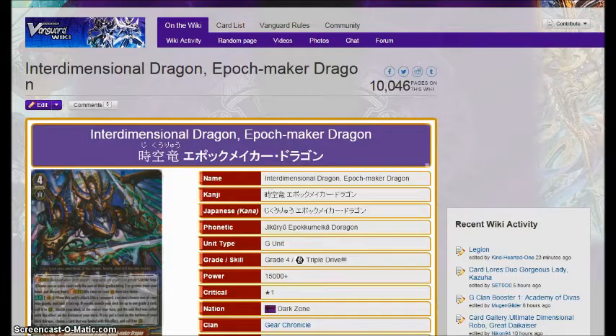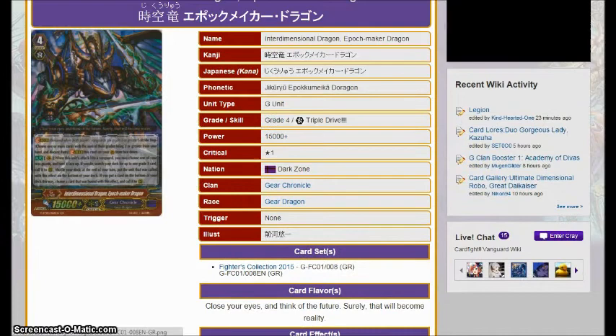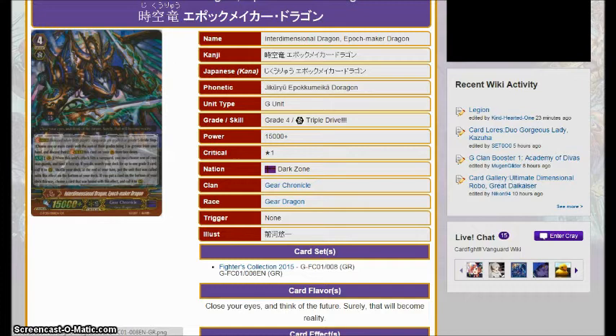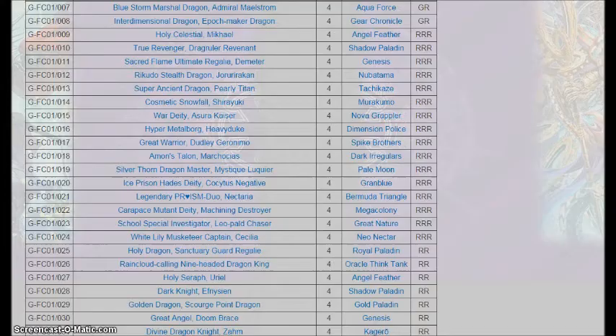But we also have Epochmaker Dragon for Gear Chronicle. When he hits the Vanguard, you bind one of your rear guards, then call a grade three from your deck, and at the end of the turn you put that unit to the bottom of the deck. If you do, you get to call the unit that was bound. Why would you ever run this over the already better cards Gear Chronicle has? When you look at the Gear Chronicle extra deck, you have four Riding the Clock dragons, Fate Rider Dragon, Colonel's Command Dragon, Lost Age Dragon — that's already seven cards and one should probably run as two. This card is just awful. You're getting like an extra rear guard attack, it's only just one, and you're calling a grade three out of the deck that's supposed to be Stride Fighter. Worst card in the set.